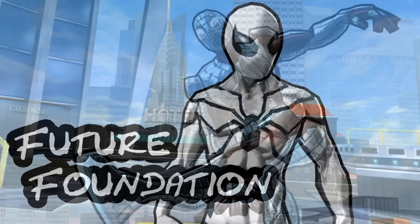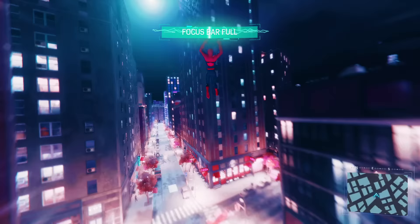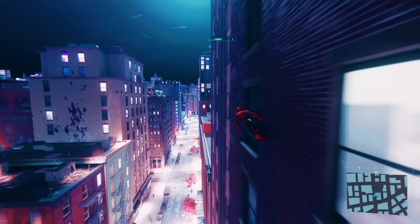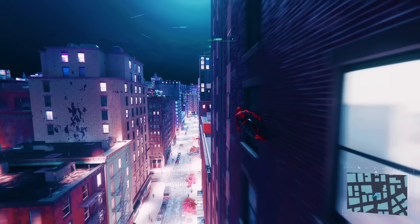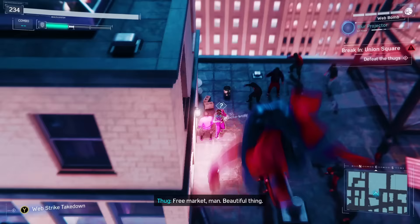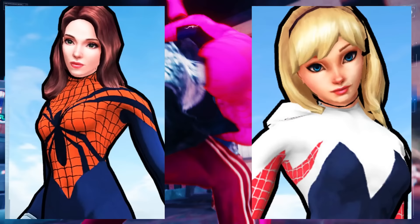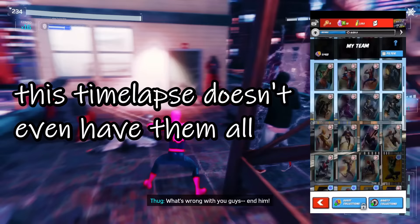They've got some pretty cool variants from Peter's closet at least. Some of my favorites are the Spider-Armor suit, the Future Foundation, Ends of the Earth, Parker Industries, and the Iron Spider suits. All of these costumes have such bright and vibrant color palettes and I really enjoy how they're designed. They also have maskless variants for some characters — Miles, Gwen, MJ, and Mayday Parker all have versions of their suits maskless, with their faces on display. Gwen and Mayday, weirdly enough, look like Disney princesses. It's kind of freaky because their faces look like the most detailed things in the game.